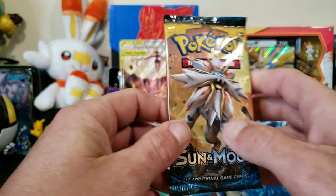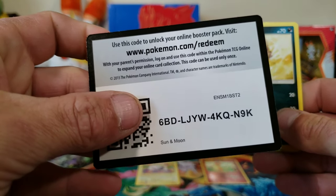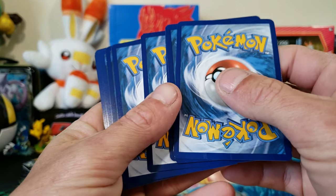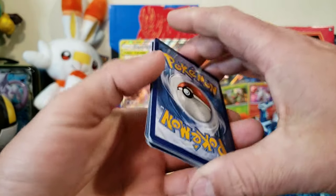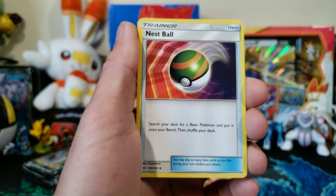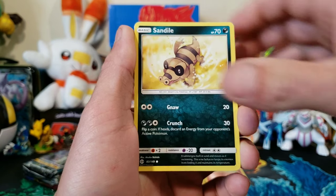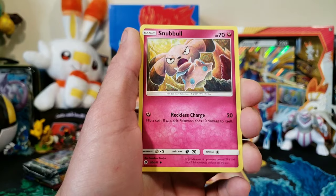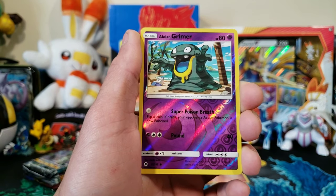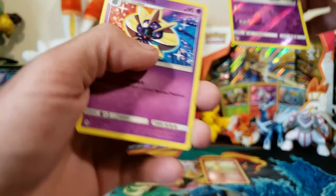Let's go ahead and get into Sun and Moon base, let's see if we can get that secret rare Ultra Ball. The code was turned around the way I wanted it. We have a Fire Energy, Nest Ball, Rotom Dex, Charge-a-Bug, Sandile, Alolan Rattata, Snubbull, Makuhita, Cutiefly, Alolan Grimer, reverse and a regular Cosmoem.